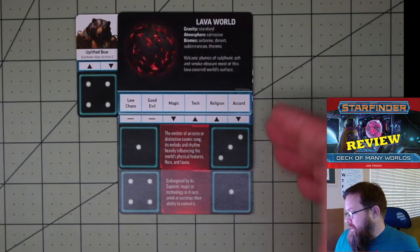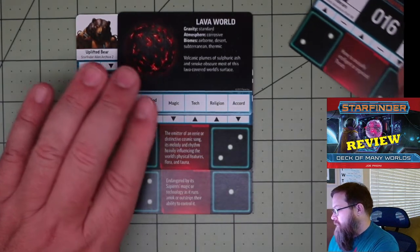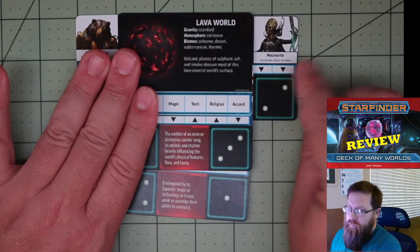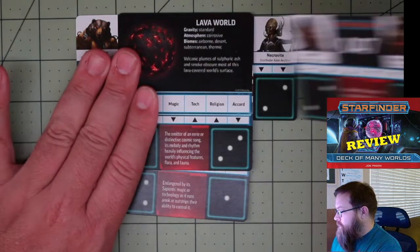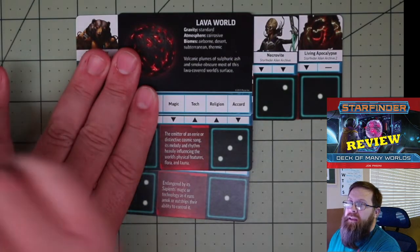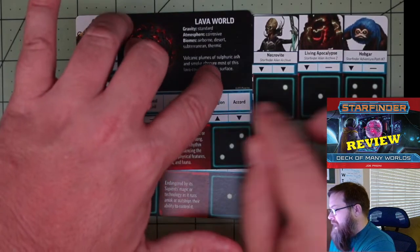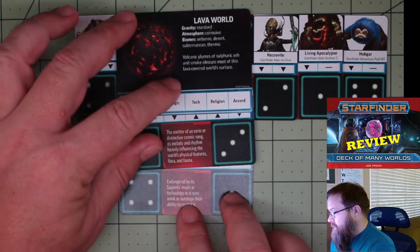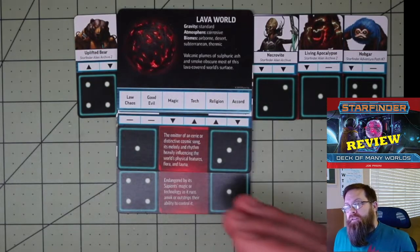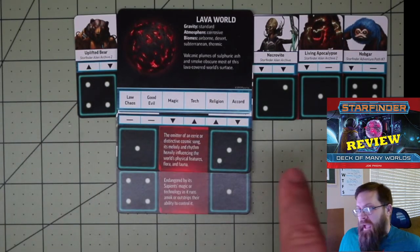For the next step, we're going to use the constellations on the right, and in this case we're going to draw three cards for our threats. We've got the necrovites from the first Alien Archive, the living apocalypse from Alien Archive two, and the hobgar from Adventure Path number seven. That gives us our world, two adventure hooks, a sentient race occupying the planet, and three different threats.